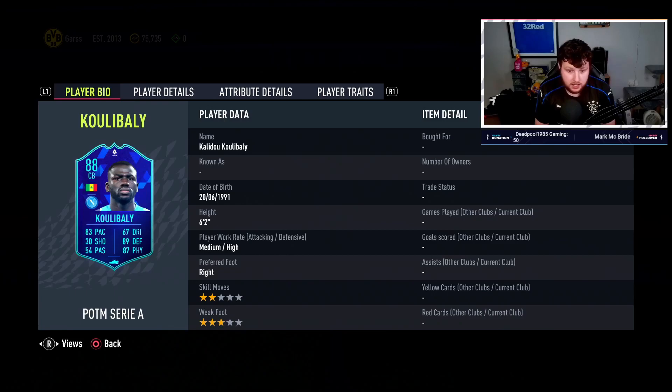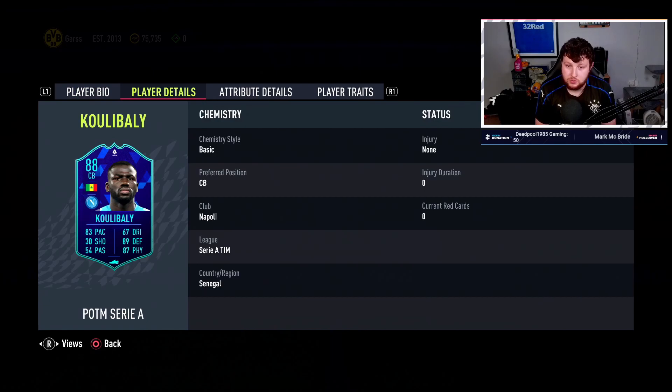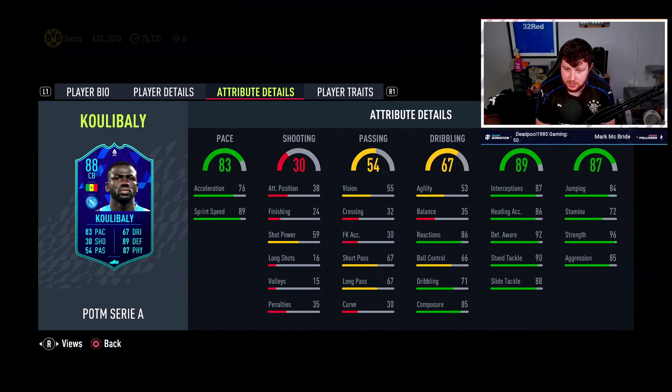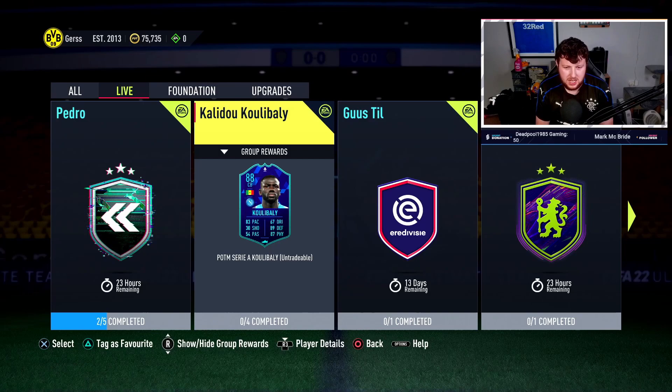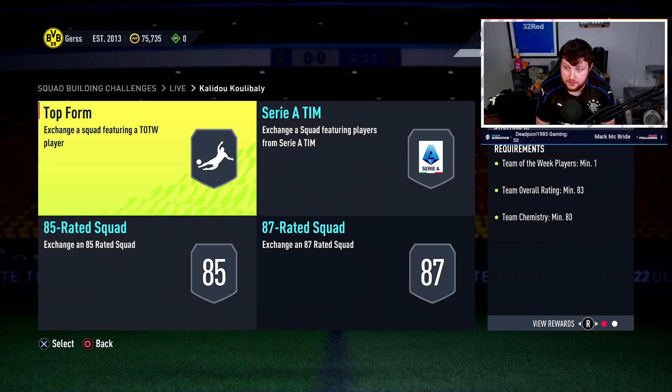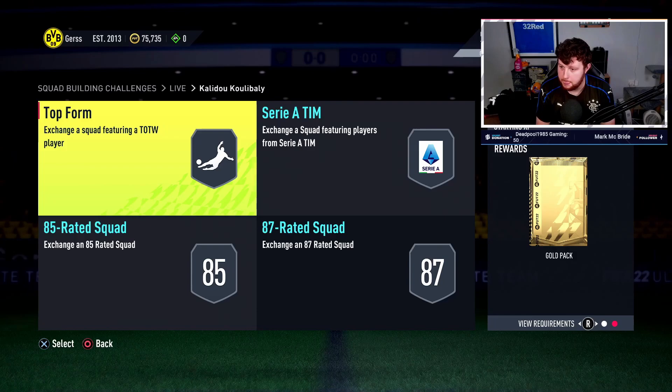We do have Koulibaly - I probably butchered that name. Six foot two, medium/high, three-star weak foot - not bad for a center back, he's going to be pretty decent. That acceleration is a bit low, maybe stick on an anchor to boost that. His reactions are very nice, composure is very nice, defending is awesome, and that strength and aggression is a good combo. His passing is a bit lackluster at 67, so maybe something to upgrade his short and long passing.